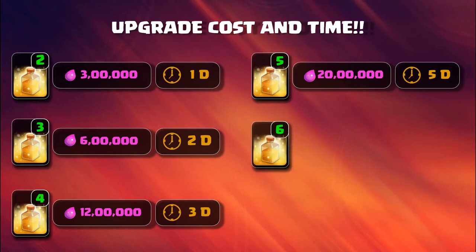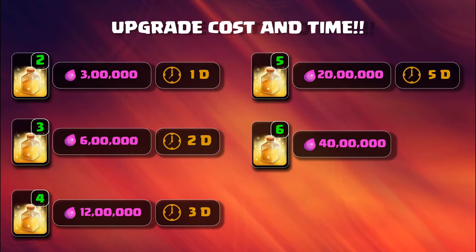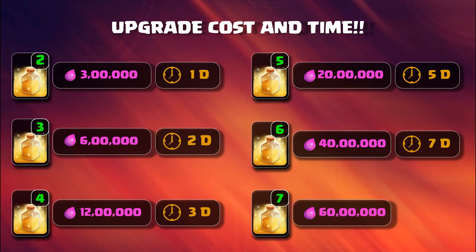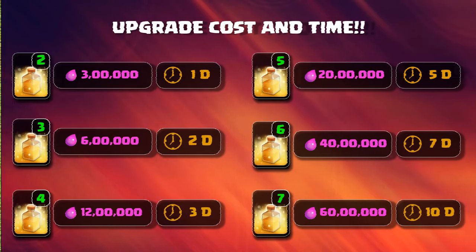Town Hall 9 allows you to upgrade your heal spell to level 6, which requires 1,400,000 elixir and takes 7 days. Upgrading from level 6 to level 7 requires Town Hall 10, costs 1,600,000 elixir, and takes 10 days.